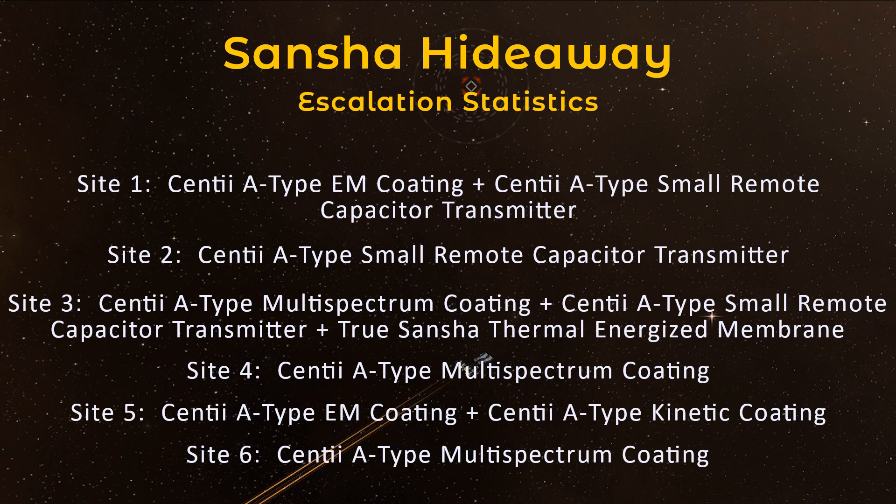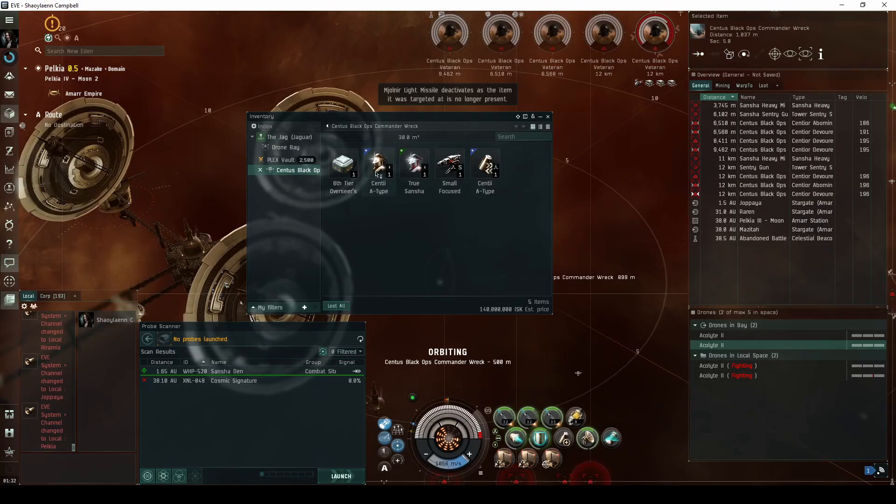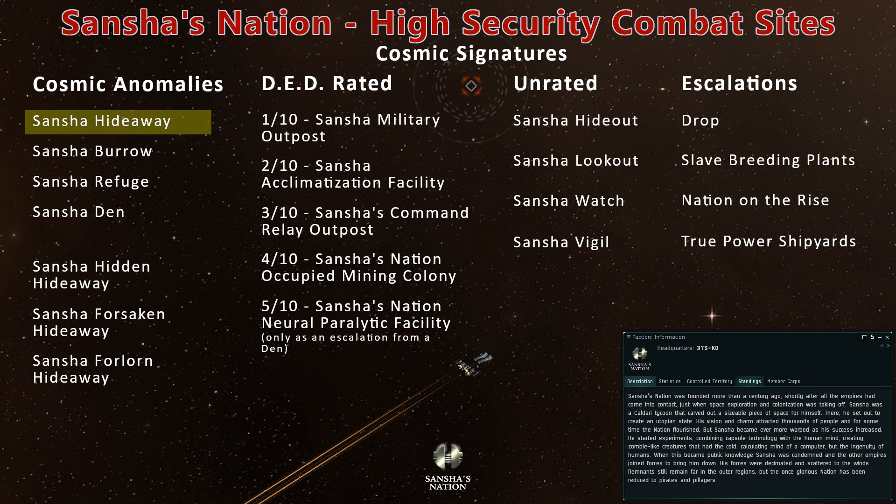For the purpose of detailing loot drops, these were my statistics. Three of the sites dropped a Centii A-Type Multispectrum Coating, which I suspect comes down on the side of outrageously lucky. In high-security eastern Amarr space, you'll also find the Sansha Burrow, Refuge, and Den among the combat anomalies, as well as combat signatures named Sansha Hideout, Lookout, Watch, and Vigil.